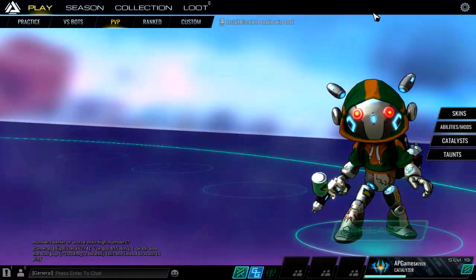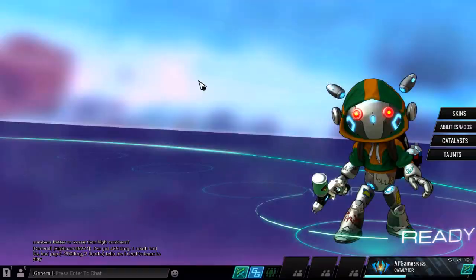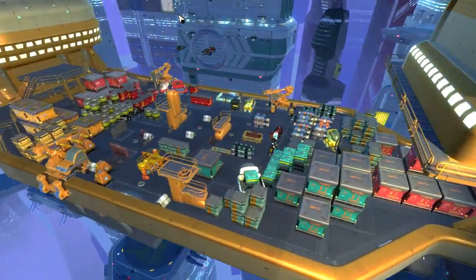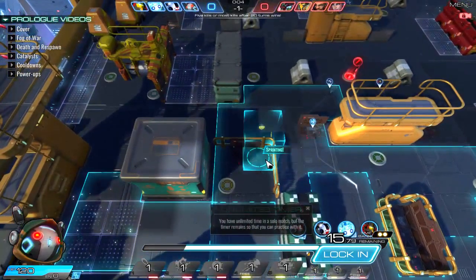I do PvE for the overview because it's a little easier to pull off combos and predict bot behavior compared to human enemies — it lets me showcase the abilities better. I also play PvP which is a lot of fun. If you haven't tried Atlas Reactor, I'd encourage you to — it's a good time. Our team is Oz, Quark, Rampart as our tank, and Pup as our other firepower freelancer.